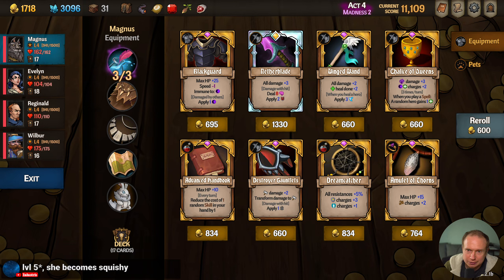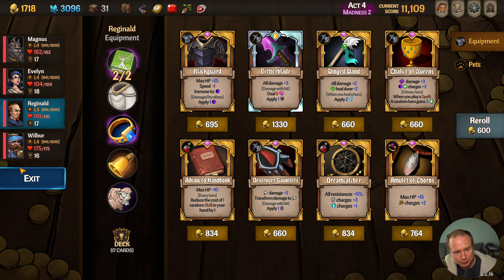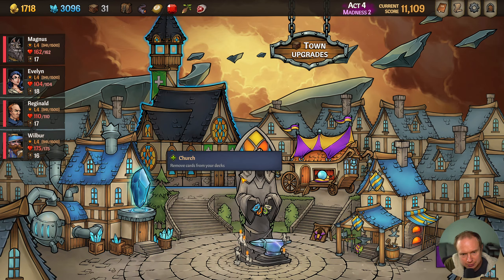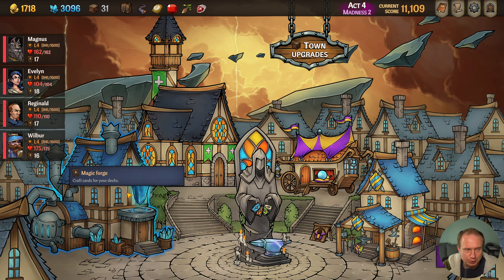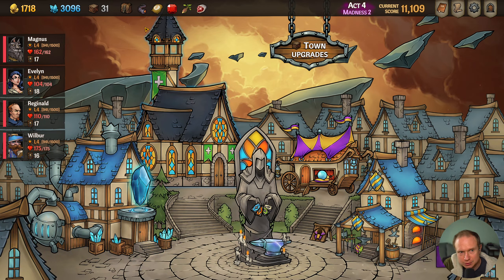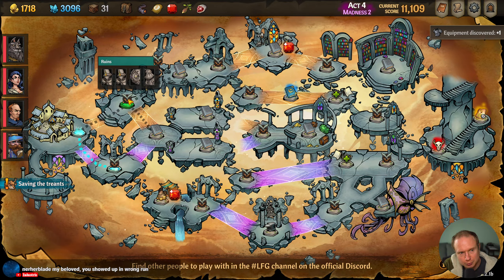Oh, there's the Nether Blade. The Winged Wand — when you heal a hero, apply three speed. I think I like the draw more. We'll save our money. Our decks are not completely trimmed down, but I'm feeling pretty good about where we are. Let's head on out. A lot of the thicker decks have a lot of draw and manipulation in them.